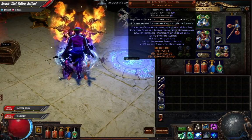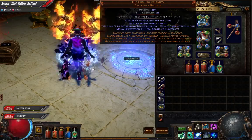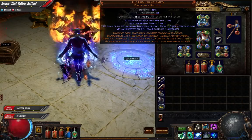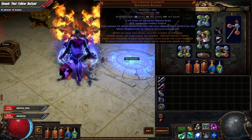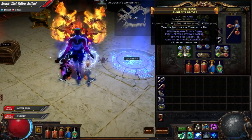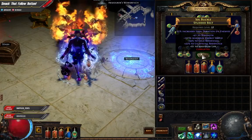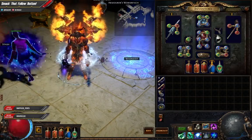That was mainly just down to the Tempest and the Calamity Destroyer, which I did buy as a 5-link. For gloves, boots, and belt, I just went for life and high resistances.